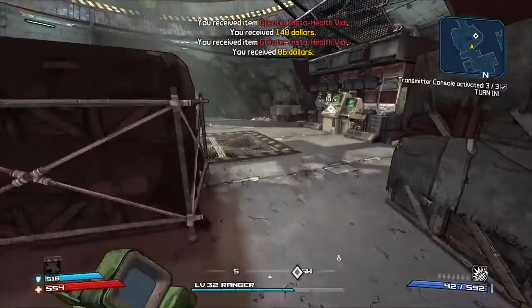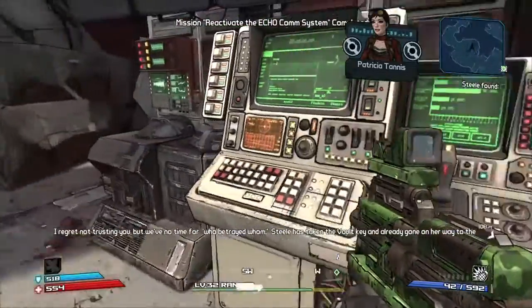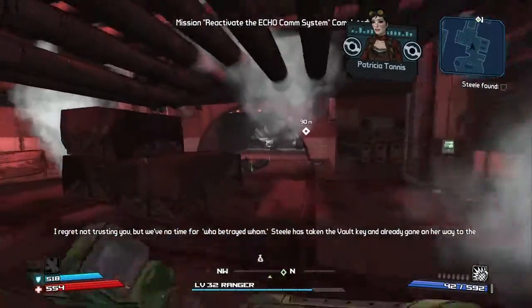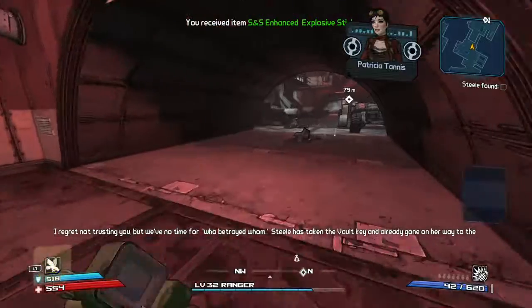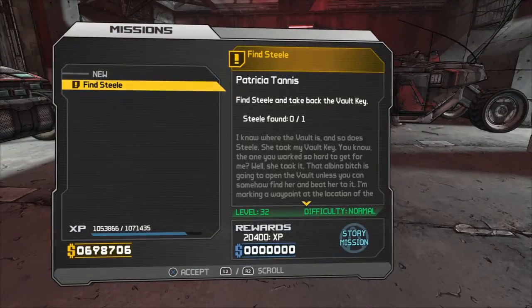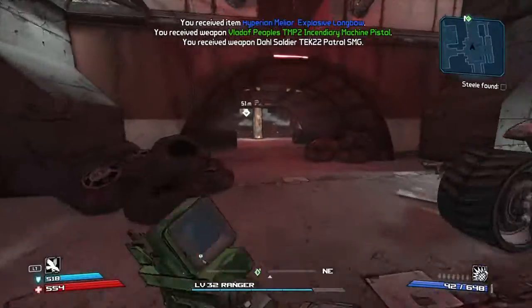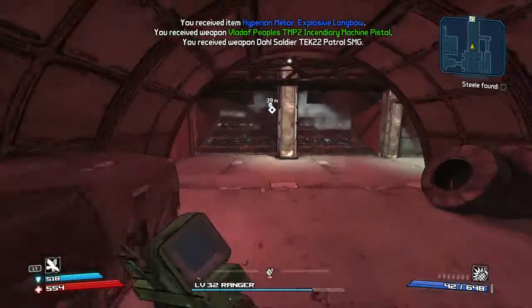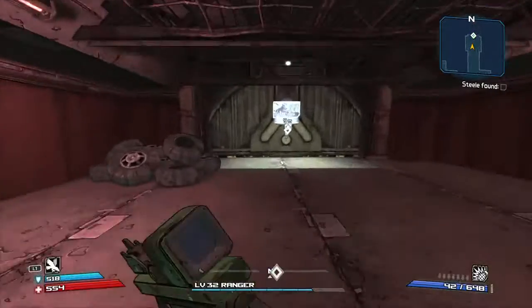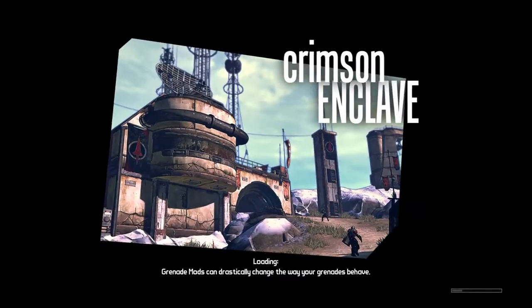Alright, now let's go talk to Tanis. 'I regret not to stay, but we've no time for who betrayed whom. Steel has taken the key and is already on her way to the vault. Take the bitch down.' Alright, looks like we're going to find Steel. I thought we were going to Tanis — just going to that machine, apparently. Let's go find Commander Steel.